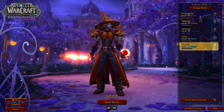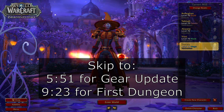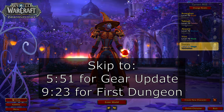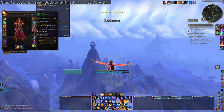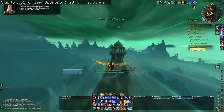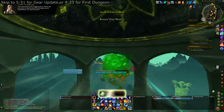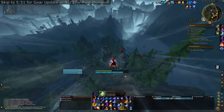Before I get into that, I want to show quickly how I actually got to 445 item level the second I hit level 70. The gear that I crafted for myself — I don't think I'm wearing any of it anymore — is gear you can craft at level 70 and you don't need any expensive materials. What you do need is these green little balls — the ones I just picked up right now.